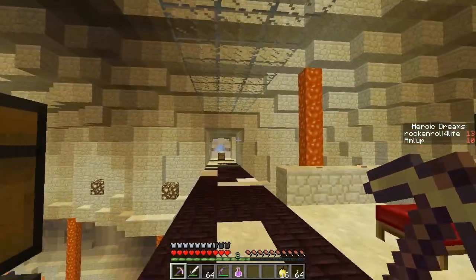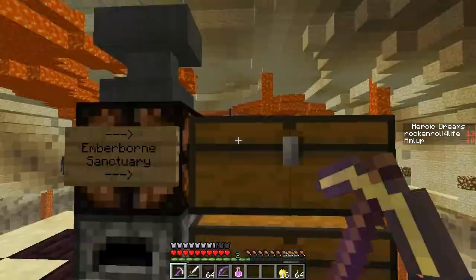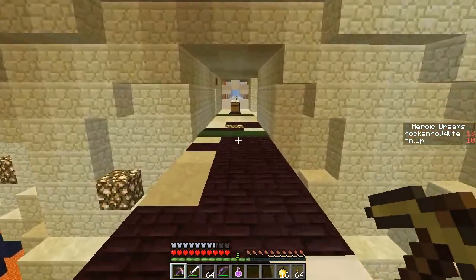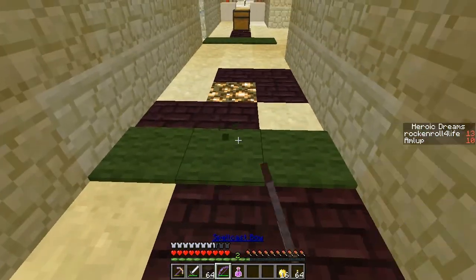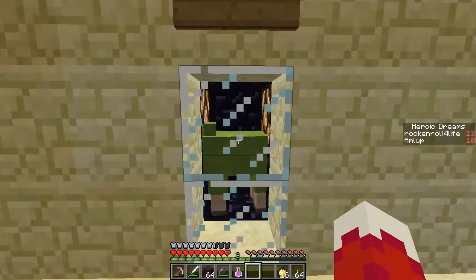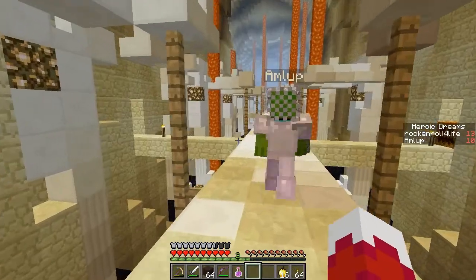Hello and welcome back to episode 10 of Monstrosity with myself and Amlip. Welcome to Monstrosity. So from what we saw before, we have this green wool area that we didn't find green wool in before, so it's probably best that we just backtrack a little bit and try to peek around.